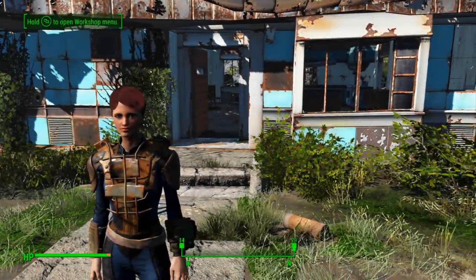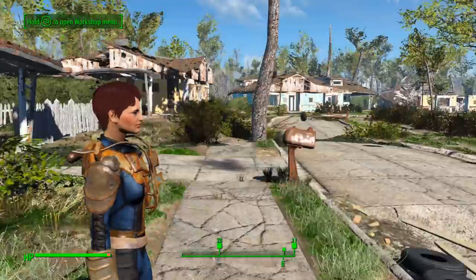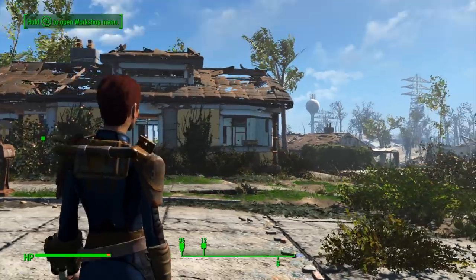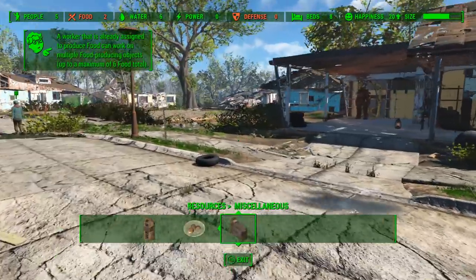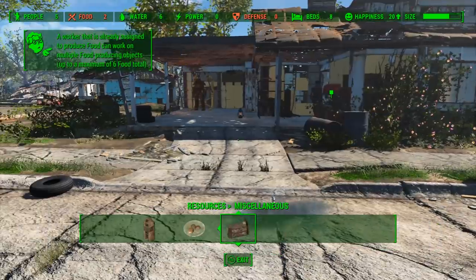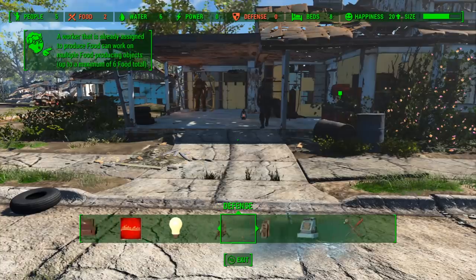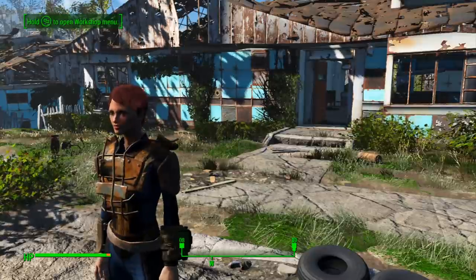How's it going guys? It's Final Render here, and it is time to do my very first question and answers video on the second part of the survival playthrough. We just got Sanctuary. I have done one or two little things in Sanctuary just to kind of get it up and running, like I've got some water and I've put the beds down. But besides that, there's still not enough food and I don't actually have many supplies.